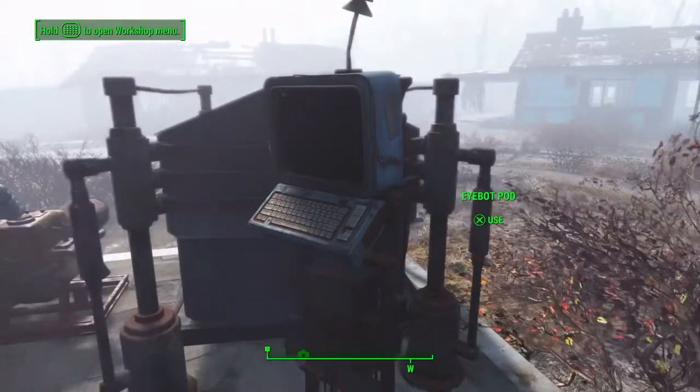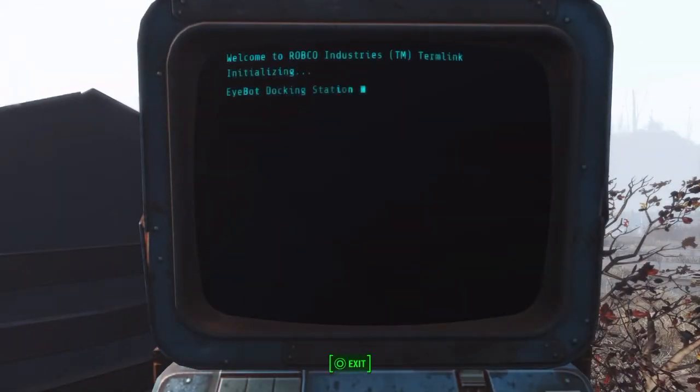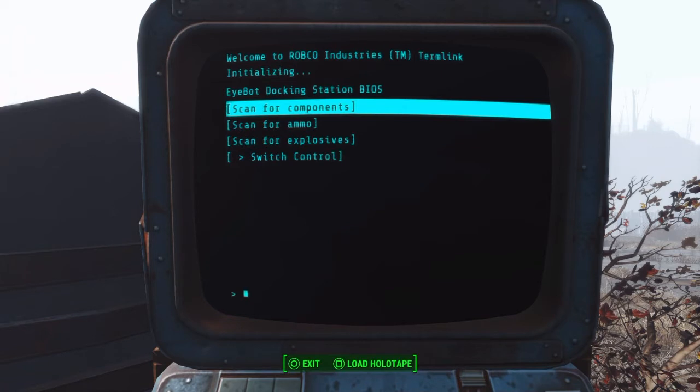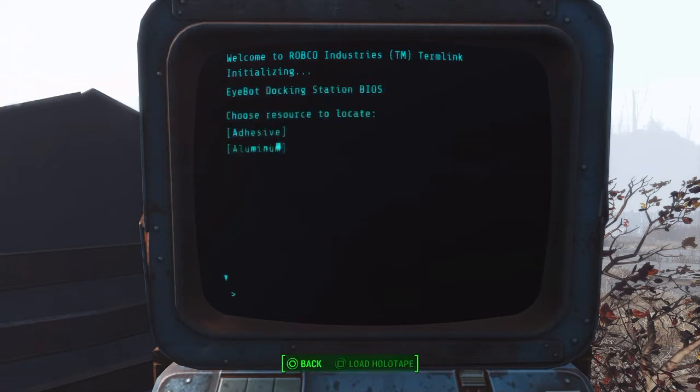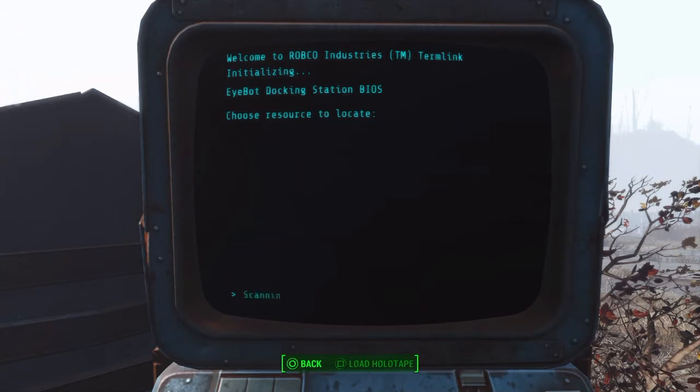There we go. Press X and you'll go into this computer screen where you can select different things you want to look for.